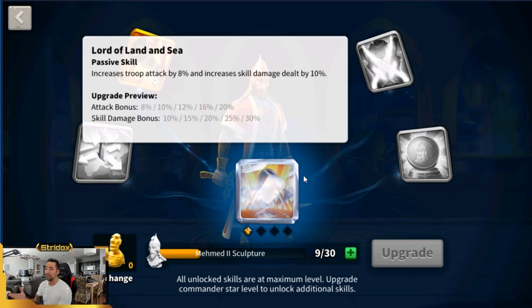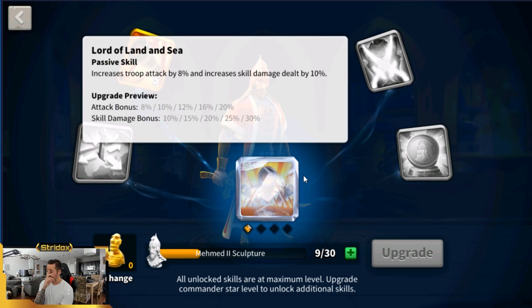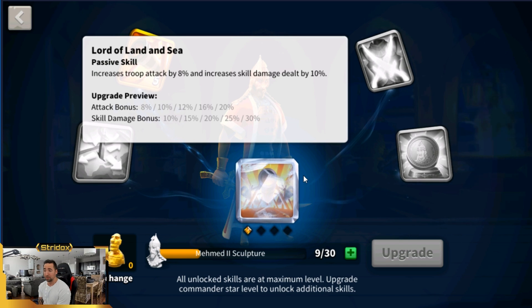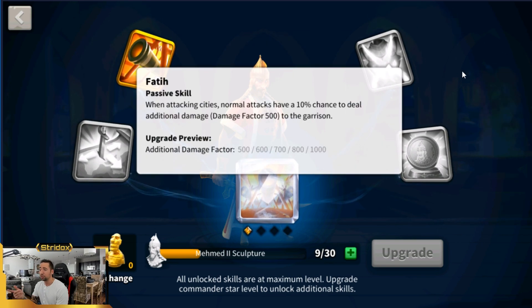The skill I'm most focused on is Lord of Land and Sea: attack bonus and skill damage bonus. Attack bonus right now is at 20% and skill damage bonus is at 30%. There's gonna be a little debuff on these new commanders coming, but still, attack bonus and skill damage bonus is huge. If that remains the same, this is gonna be massive for your commanders.